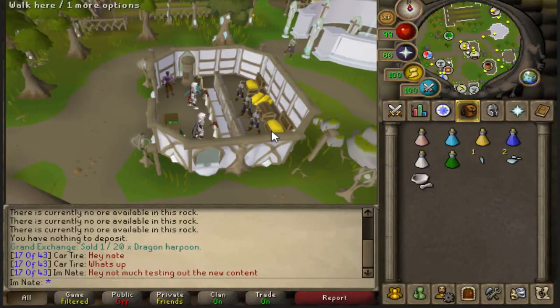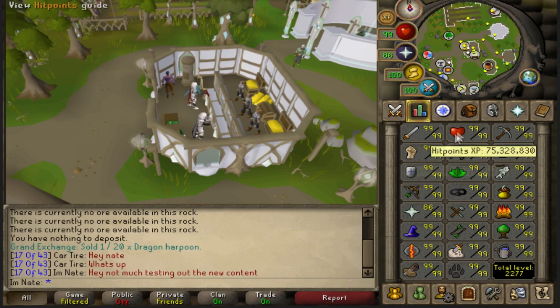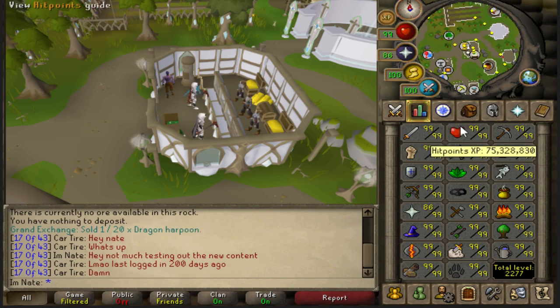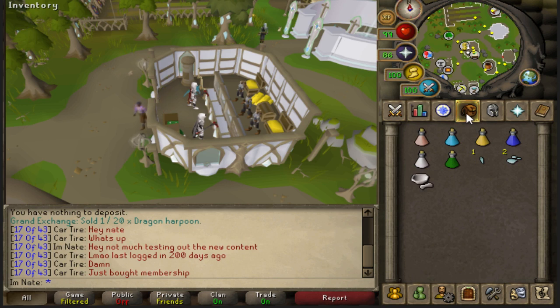One of the new things is Divine Potions, and these are pretty useful because when they boost up your stats, you know how they slowly drain over time. Well, with the Divine Potions, they don't drain. If they drain, they just go back up to what they are boosted to, unless you drink a Saradomin Brew.